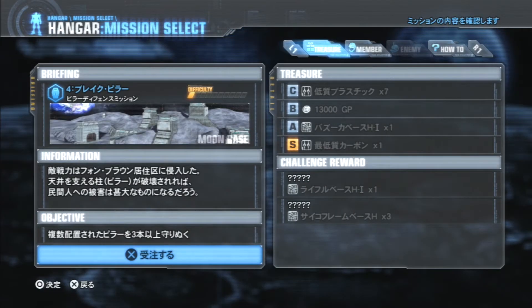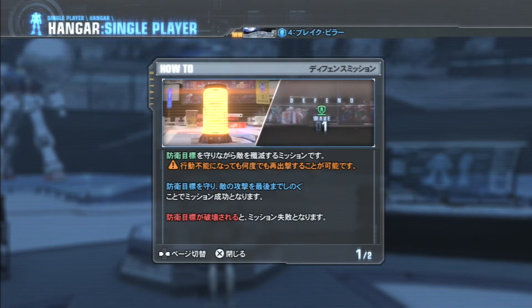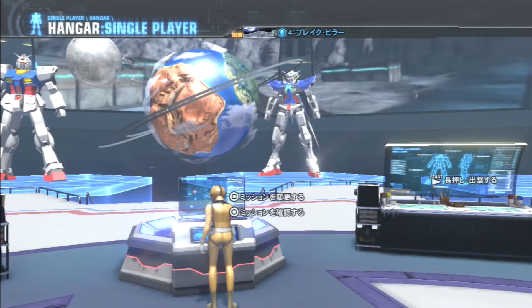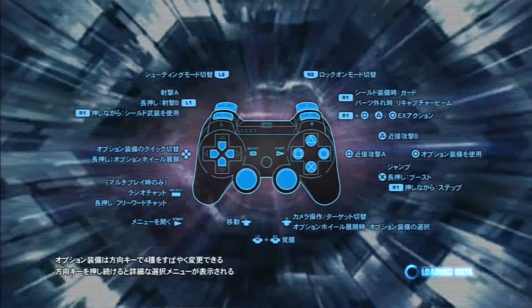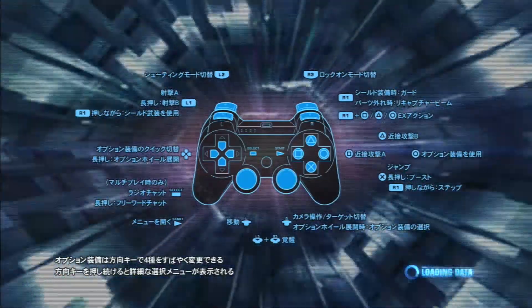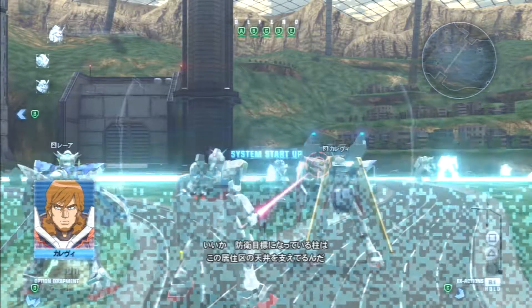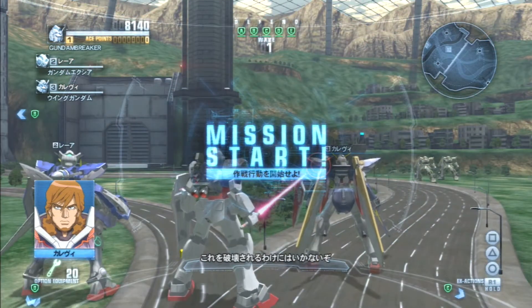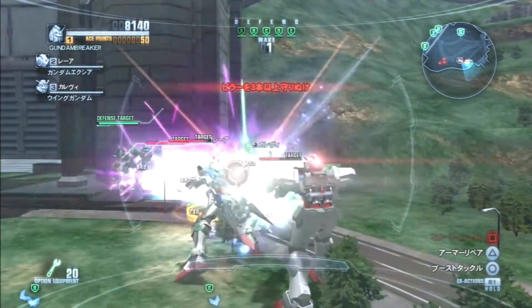As you guys can see, you can pick two different types of missions. Now, I have to say — I spent like 10 to 15 minutes trying to start a mission and could not figure out how. In Gundam Breaker 2, when you start a mission, you've got to hold the start button down for a couple of seconds — then you can actually do the mission. I don't know why they did that; it's kind of weird. Who would ever think you'd have to hold the start button? But that's what you have to do — when you select your mission, hold down the start button in the hangar and you'll start the mission.